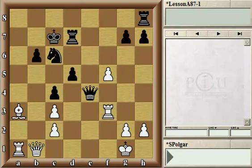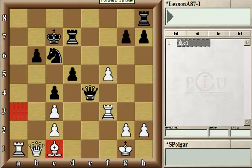Let's see how all of this works out in practice. Fischer played Bc1. Don't get misled by the fact that the bishop moved back to its initial square — this is very temporary. The bishop is about to reappear on e3 or f4, depending how Black continues.